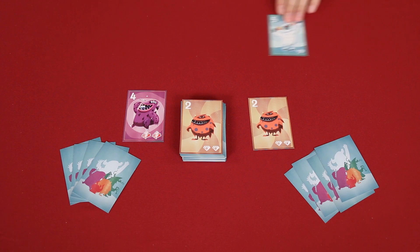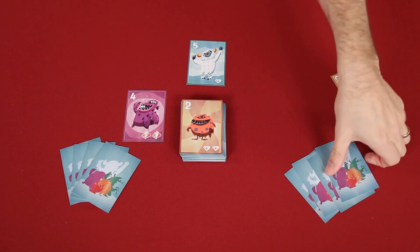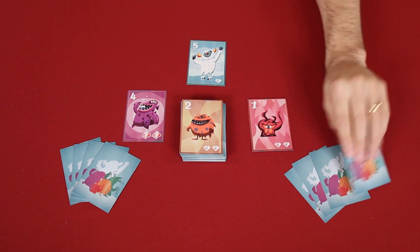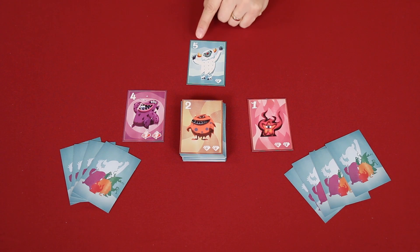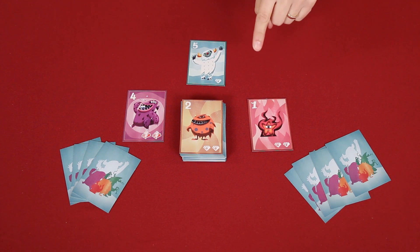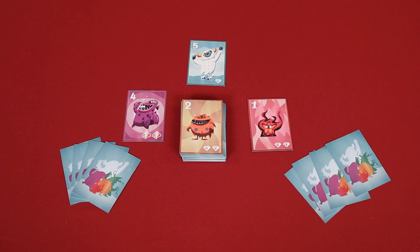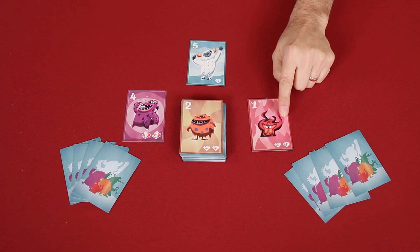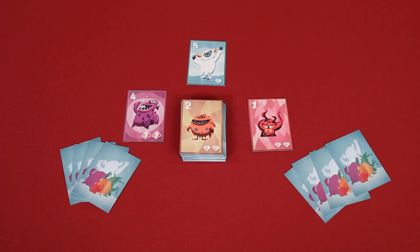The obvious question here is: why not always play your highest monster? Let's reset and I'll give you a couple of reasons why you might not. Let's pretend instead this player had chosen Ichi from their hand and played it. While Ichi may have the smallest value, Ichi always beats Go, the highest value monster. So if these were the monsters played, yes, my five would beat the four, but then this one would beat the five. So this player would actually win and take both monsters into their monster collection, giving them a total of four diamonds — which is almost a win.